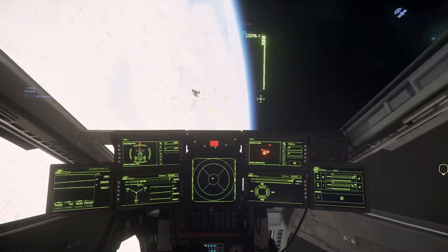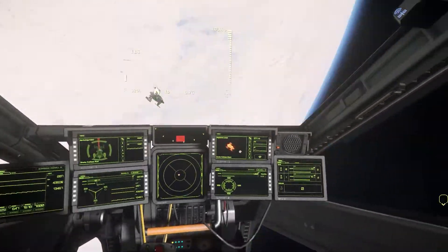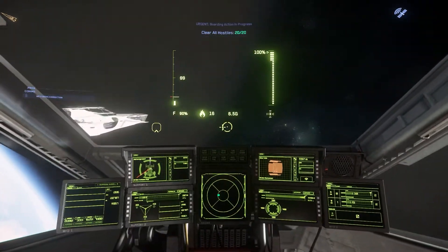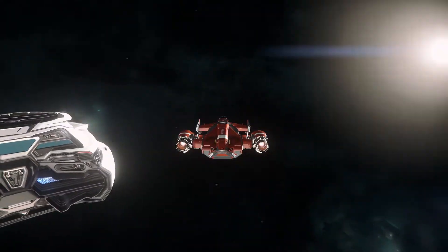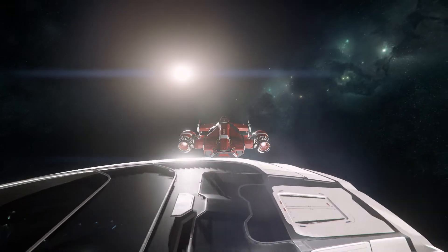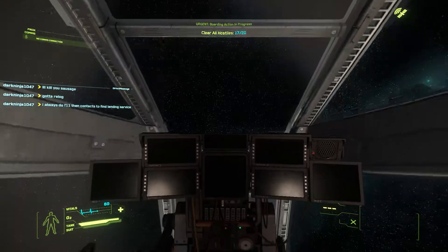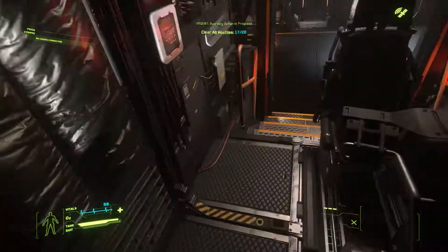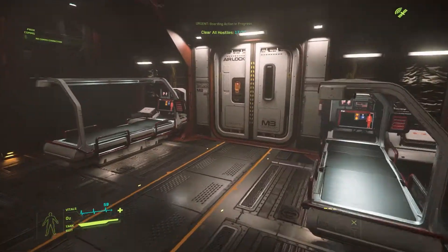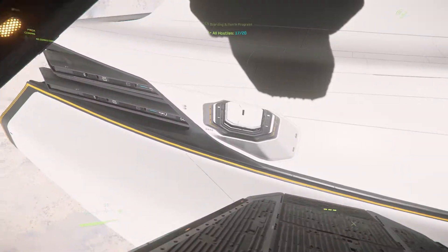Right now I'm just fighting off the ships that are protecting it. I'm using the Cutlass Red just for its respawn ability. What I like to do is back up to the door entrance and open it - it's less travel that way if I need to run back and heal or if I die. I've only run this mission maybe five times, it's just the way I prefer it.